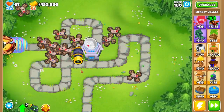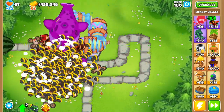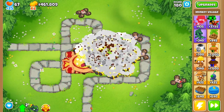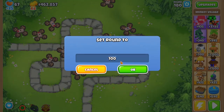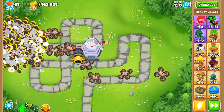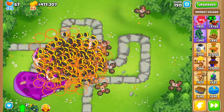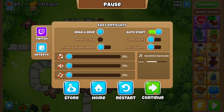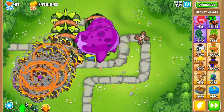Doing real well. Here are the BADs, which are the main thing to look out for — and it's destroying them pretty easily. Look at all those bombs, that is nuts. So we beat round 180. Let's do 190, and then just go up to round 200, so we get a mixture of different Bloons to see if it's actually beating these rounds or if it's just the specific round we skipped to. So far it's looking really good.